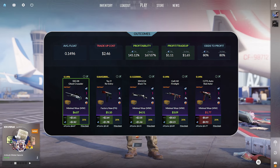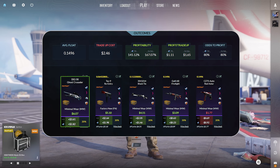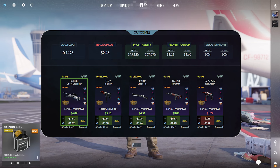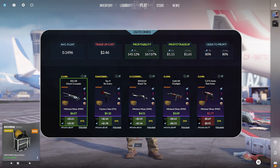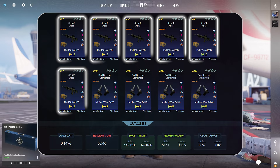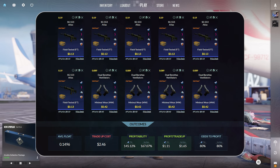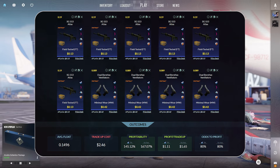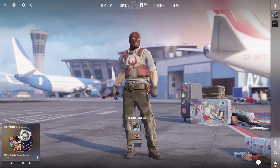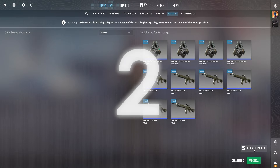Jumping over to our third trade-up, this costs $2.46 and we have an 80% chance at odds to profit. The top option is the SSG 08 Ghost Crusader StatTrak Minimal Wear for $2.82 in profit on Steam. You can more than double your money with the Tec-9 Re-Entry selling on a third-party site for $2.64 in profit, and the XM1014 is also extremely profitable at over $2 in profit. This trade-up consists of six SG 553 Atlas StatTrak Field-Tested at a 0.19 float or lower, 13 cents per unit, and four Dual Berettas Ventilators StatTrak Minimal Wear at a 0.089 float or lower, 42 cents per unit. We have three outcomes at over $2 in profit on a third-party site.